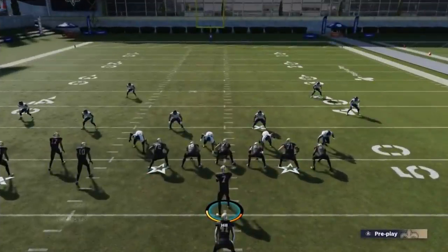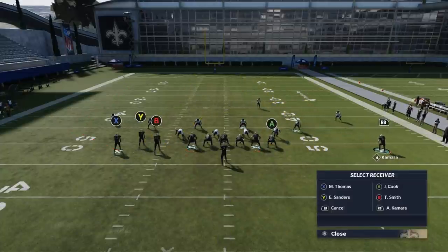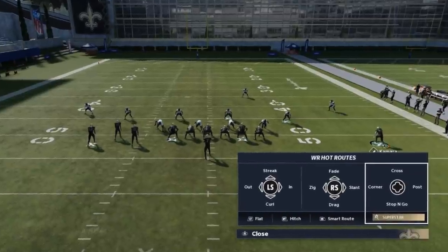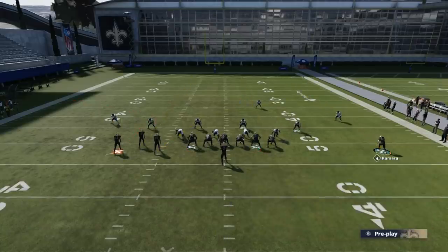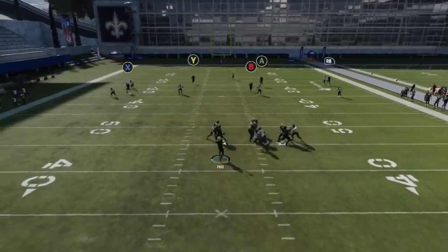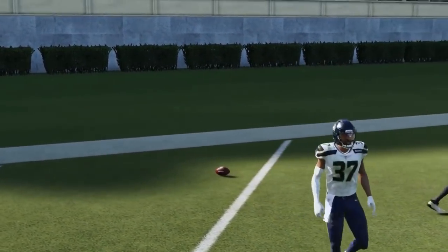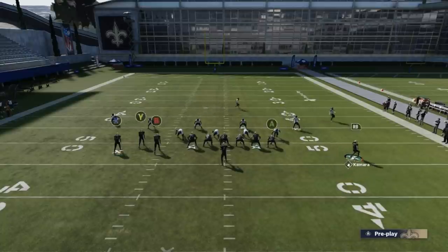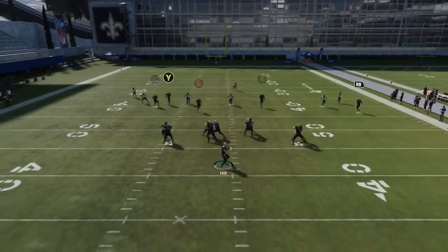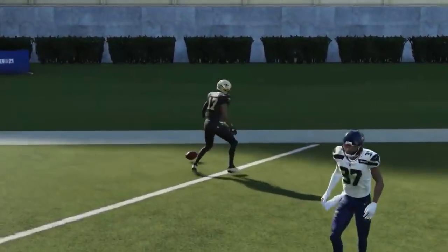Against cover two, you pretty much want to make that read. I don't even have to streak against cover two — that's probably best to leave him there because it's going to pull that safety in a little bit. You can easily get some one-play touchdowns if you're running it to the open side of the field. Now this play doesn't work against cover three the same way it did last year. You can still have success — if you motion out Kamara and put him on a streak, and if you have hot route master or the superstar ability on a receiver, because you need the corner route. Put the outside receiver on a corner route and smart route him — this play can still have success.